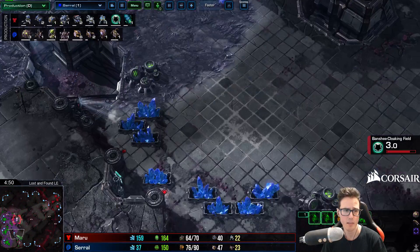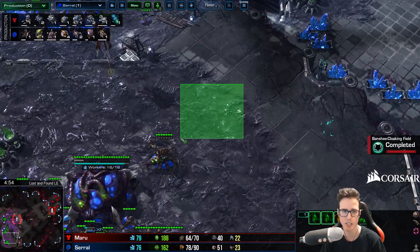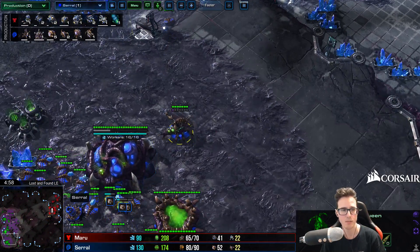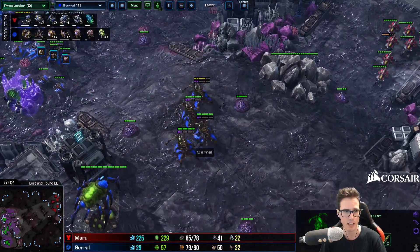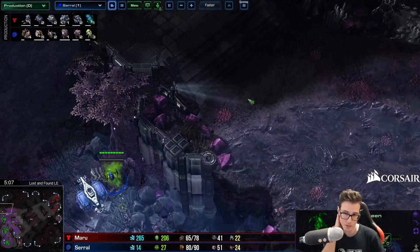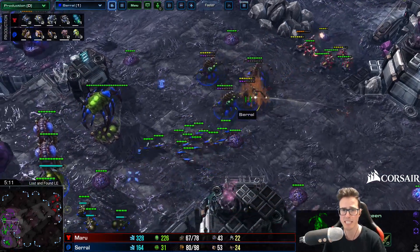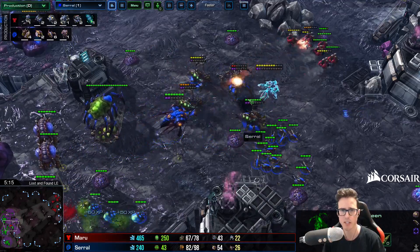Because of that you get a big mineral boost, an early fourth base, and an early macro hatch. That's important because in Legacy of the Void you only get three larvae per inject, which is an issue if you're going mass Zerglings. With only three Hatcheries, even if you inject perfectly there's a point where you just cannot spend all your money because Zerglings need so much larvae. Getting the fourth up early and the macro hatch is very key.